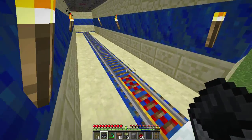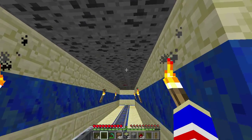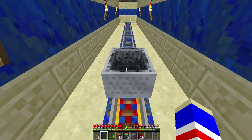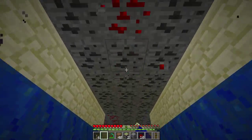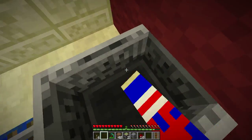However, if we decide that we want to go to the red area, there's a secret thing that we can touch, and you may notice it's all coal ore except for one piece — the redstone ore. It'll change the direction of the track, and I go to the red side.